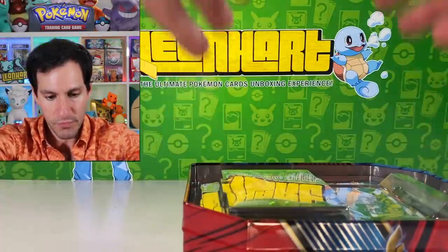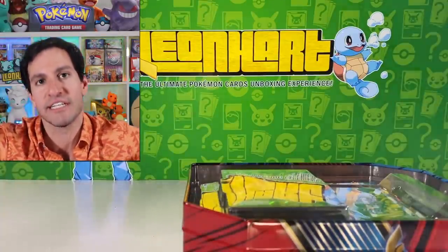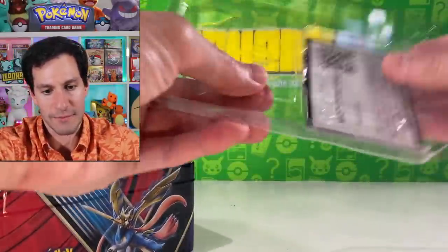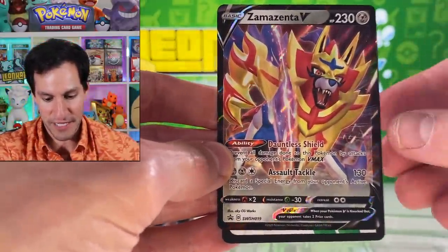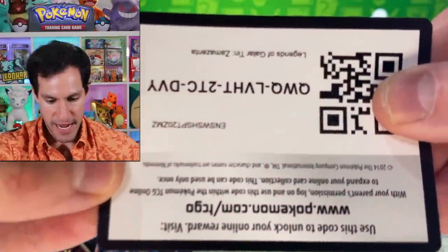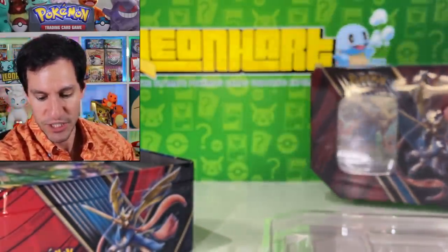The tins are similar in style to the Hidden Fates tins. We got some Rebel Clash packs in here — I was fully expecting them not to be. There's the Zamazenta V card and the code card. Question of the day: which tin are you going to get — the Zamazenta tin or the Zacian tin?